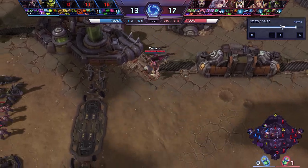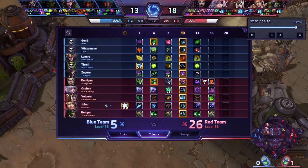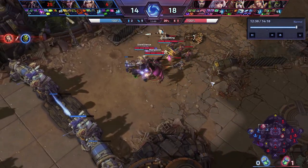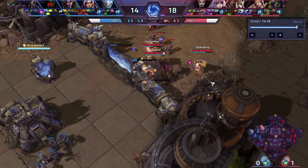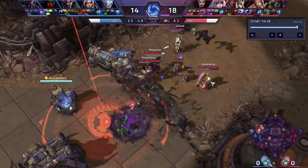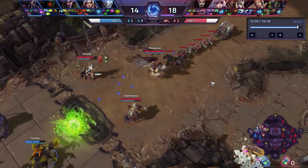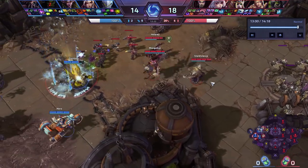You have mounts in Heroes of the Storm, so you can mount up to go a little faster. If you get hit, it just takes you off the mount and you get your normal movement speed — it doesn't root you or stun you or anything. Got another talent — it gives you extra shields but they don't last as long, so it's better burst shielding. Then I picked up a talent that gives me extra damage on my stun for my level 16 talent.